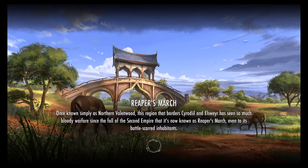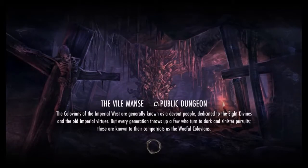Reaper's March, once known only as Northern Valenwood. This region that borders Cerrodo and elsewhere is a bit of a pain because there's a big cliff that goes right down the middle of the map, making it a bit awkward to get around.